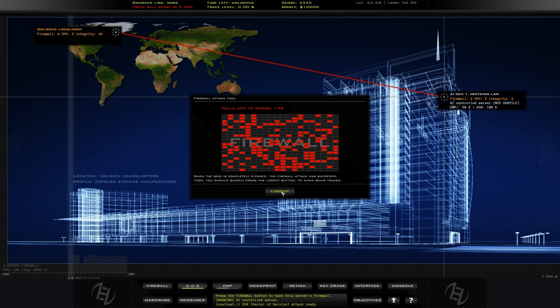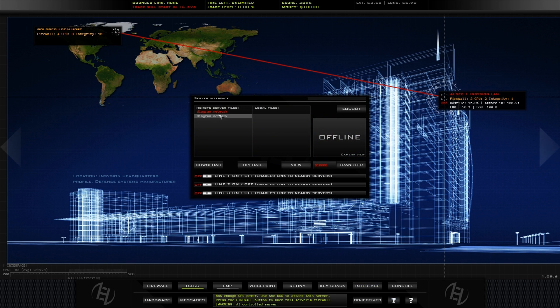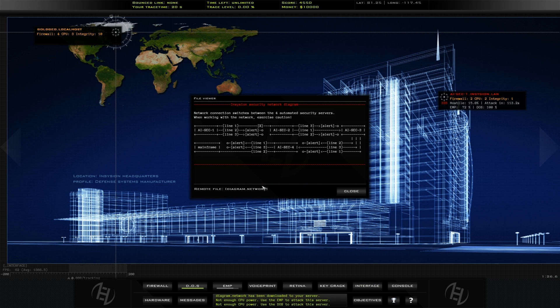I've played a previous version — the demo of a previous version — and it was a lot more command line, like you had to type what you wanted to do. Do you have to do that in this one? No, it's all clicking minigames and stuff like that. Because I got to the point where I was forgetting what commands did what, and it was a lot to take in. But if it's all clicky-clicky, goody-goody.